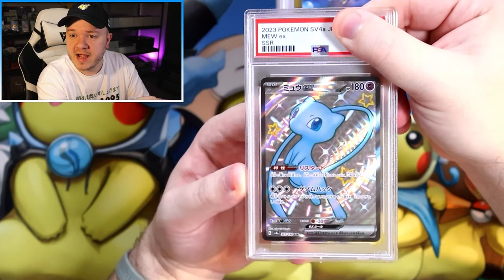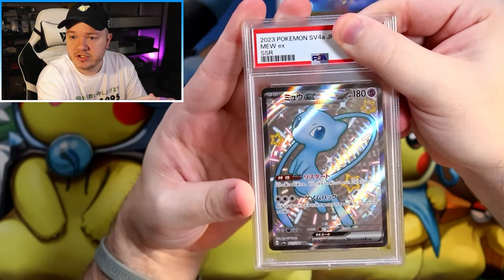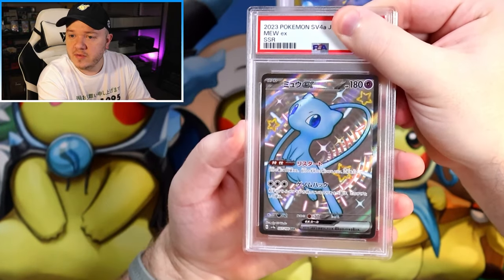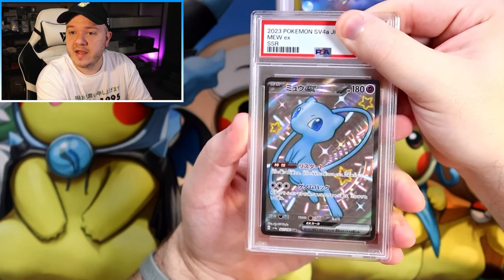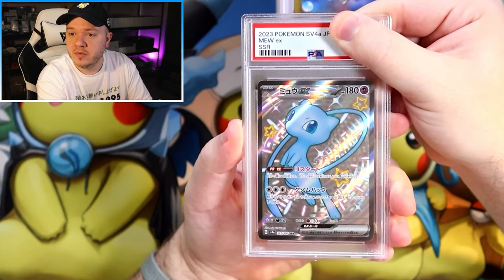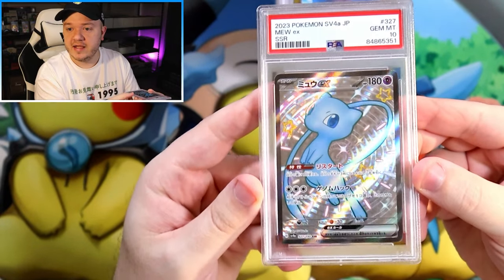I'm hoping for a lot of 10s. First up, we have a Mew EX SSR — love this card. It's a beautiful shiny Mew EX. I think we pulled two or three of these and sent them all for grading. What did it get? A 10! Let's go.